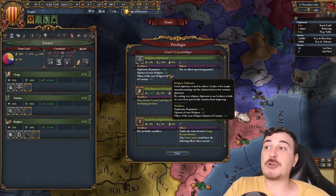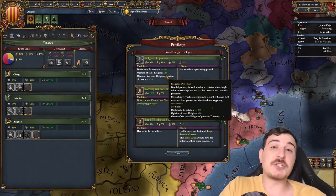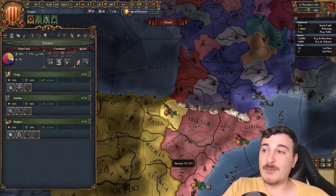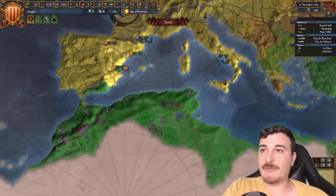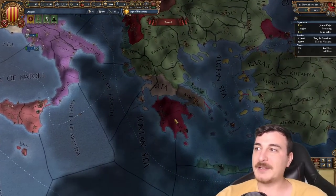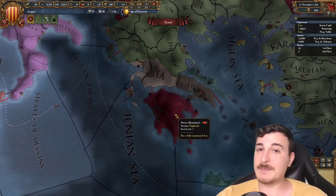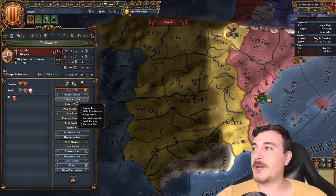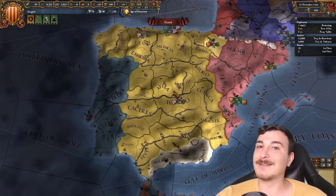The Religious Diplomats privilege is also a big deal, since it offers a ton of extra diplo-rep and relations with fellow Catholics. As you probably guessed, most of our neighbors are Catholics, with the exception being North Africa — which will eventually become Catholic — and the Balkans, which will become Catholic too. Because that's right, we shall convert the whole lot. The most famous commitment in all of EU4, because everybody knows about it — even the newest of players knows that's a thing.